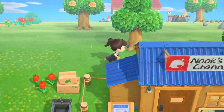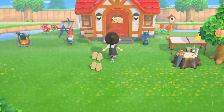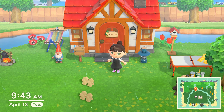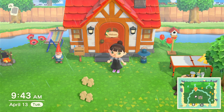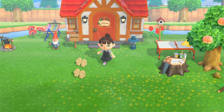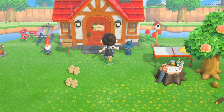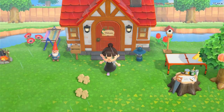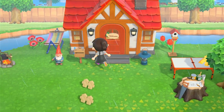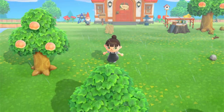If you go right behind Nook's Cranny you'll see my house — she big, she cute. I did cheat a little bit: I had a lot of bells saved up on my previous island, so I dropped them off at my friend's island and picked them up when I was able to fly over there, along with a couple of items. That's why my house is so big already — I really want to get to full house customization.